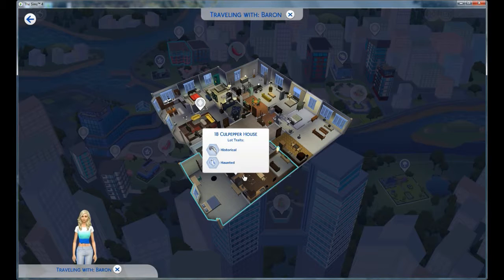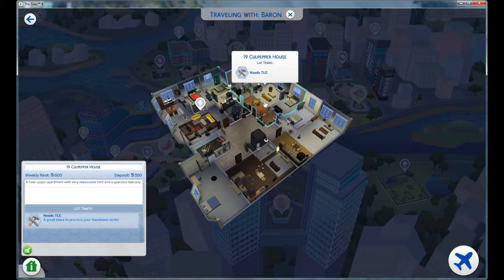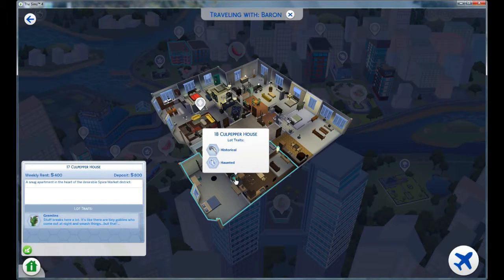This one is historical and haunted — that could be interesting. I wonder who it's haunted by. There's 19 Culpepper Trait, which needs TLC, and that one looks okay. Deposit is $550. Then this one is $400 rent, deposit $800. And another with deposit $1,000 — once home to a famous local chef; legend holds the Pufferfish Nigiri was invented in this very kitchen, and it has brand new clean floors and fresh paint throughout.